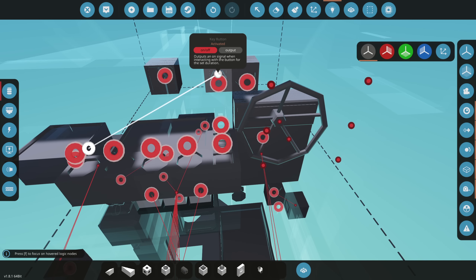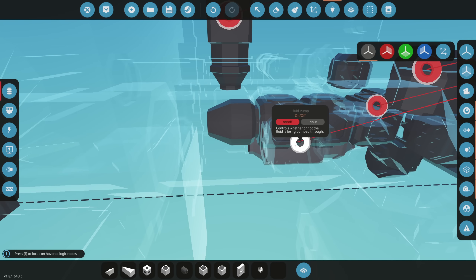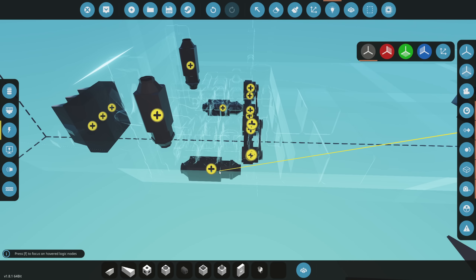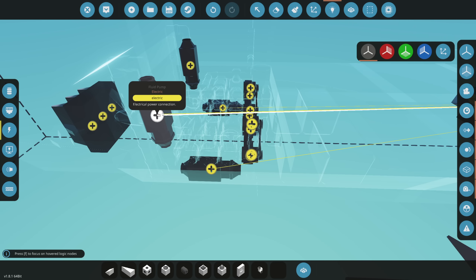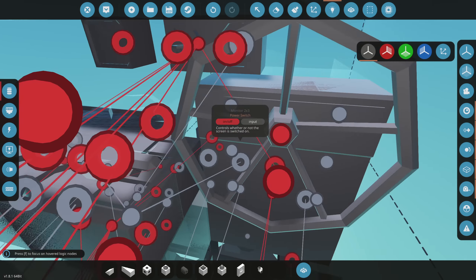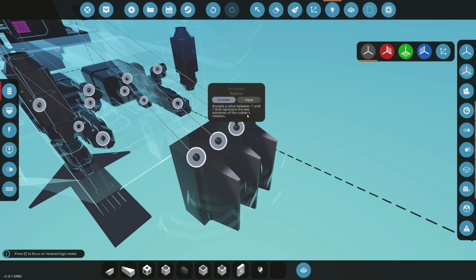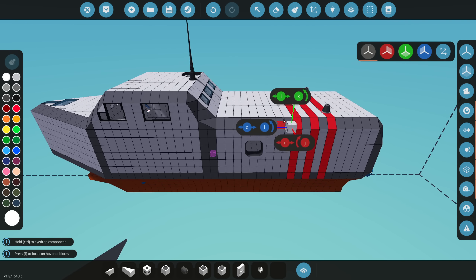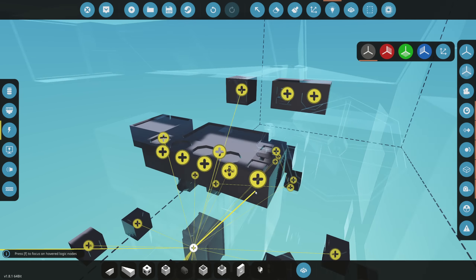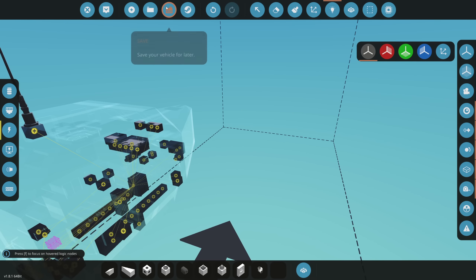Cooling should always be active when the engine is on, so we connect the fluid pumps — including the ones down below — to the key button. We also connect electricity to all the engines, which is a critical step. Then we map A and D on the helm to control the rudders for left and right turning. We connect electricity to the helm instruments too.